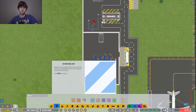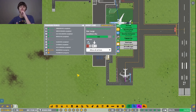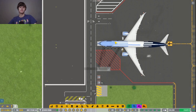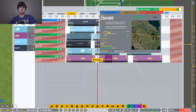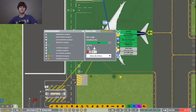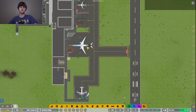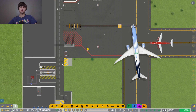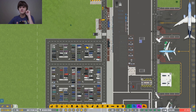Bathrooms, food, international zone — it defines an international zone in your terminal where only passengers with an international destination have access. Okay, so that's how that works. Most of these flights here are international, aren't they? I might build a new thing here and then have international flights there.